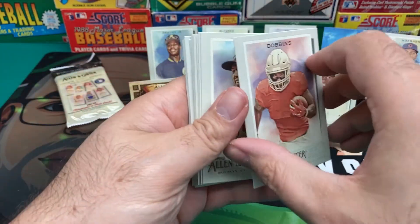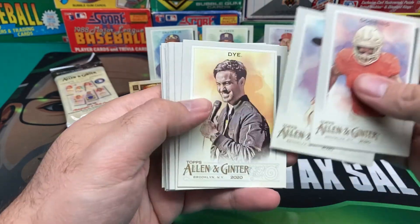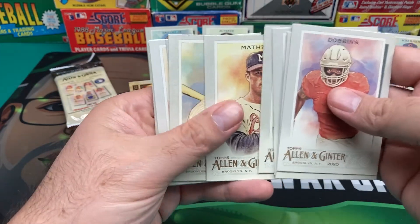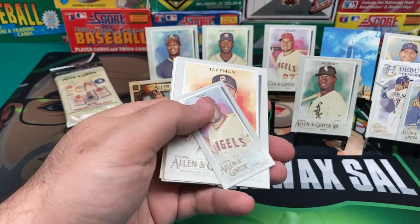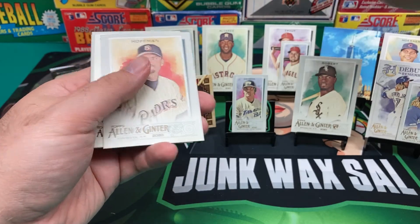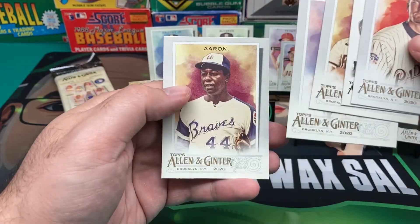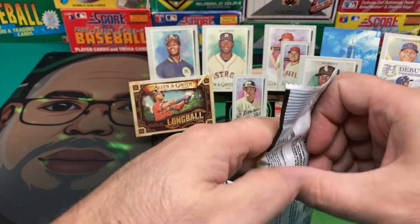We got a football player — J.K. Dobbins. We got Freddie Freeman. Jeff Dye — actor and comedian. We got Hudson, Miguel Cabrera, Eddie Matthews, Roger Maris. We got a Mini Mike Trout — we'll put him with the other Mike Trout. We got Trevor Hoffman, Tanzanite, and Hank Aaron. Noah Syndergaard there at the back.